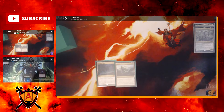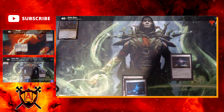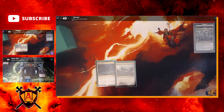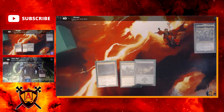Jim plays an Island. Can't really do much, he'll pass. I untap, draw a card, and play a Forest.